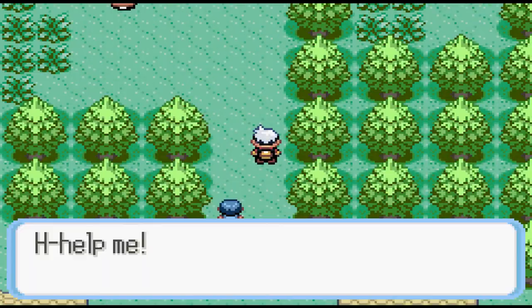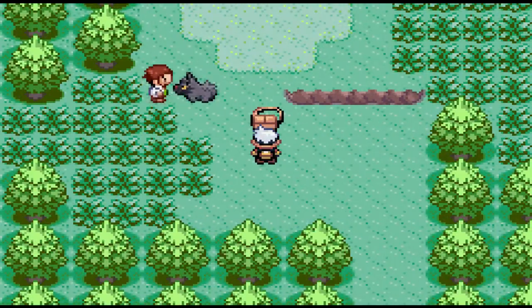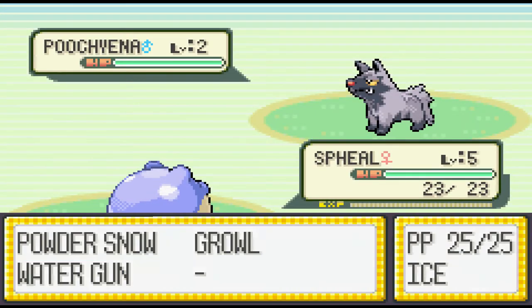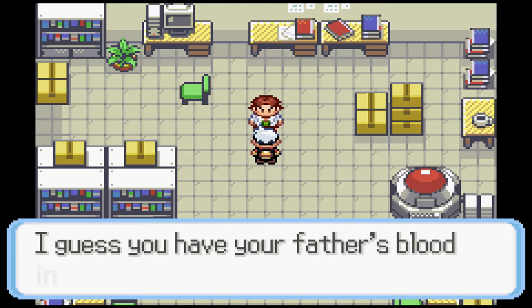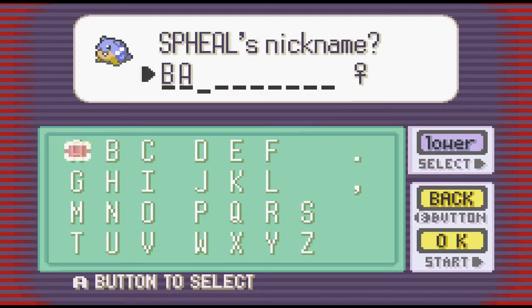That starts off at the very beginning with resetting for IVs. There are a few things to note: there are natures now, there are more stats - specifically special attack and special defense - and IVs go up to 31 now instead of 15 like in Red and Blue. So I have a new solution: I'm just going to use a save editor. The amount of resets to not only get the nature that you want but also get a competent Pokémon is just a huge time sink.